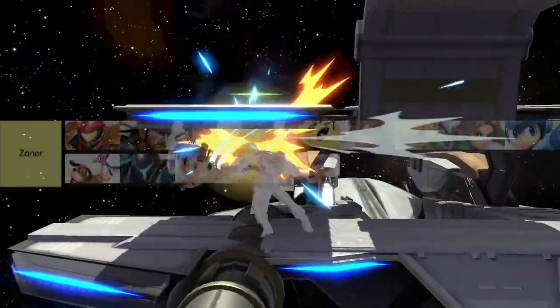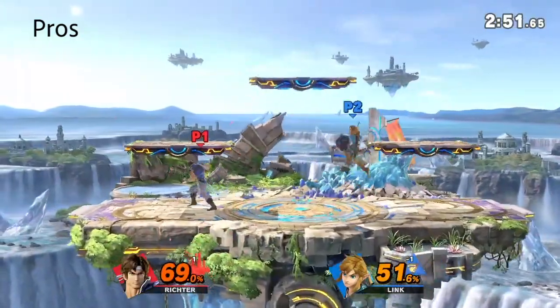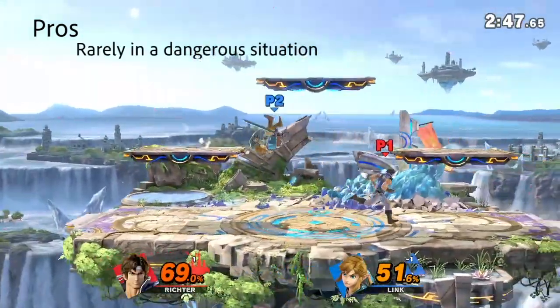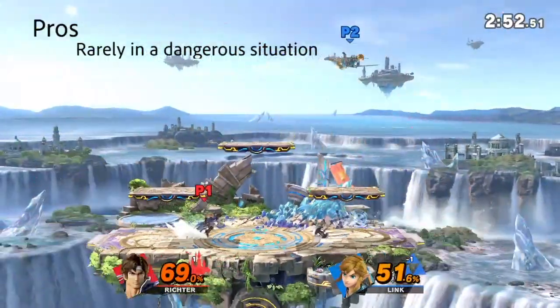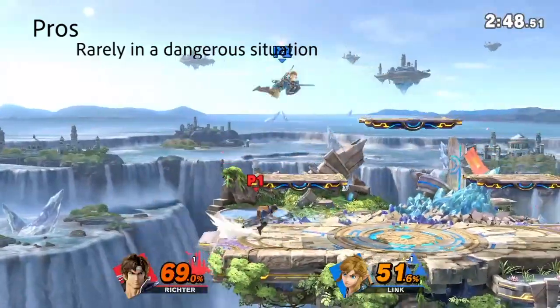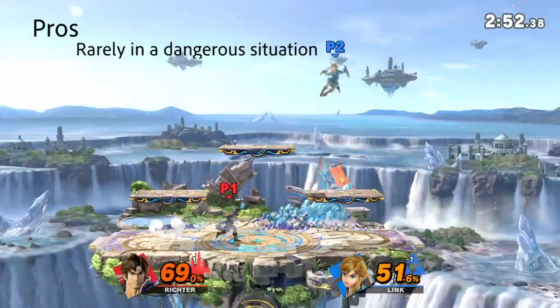Let's get into some pros and cons. A pro of playing this class is that you don't have to spend a lot of time in a dangerous situation. Since you're walling out your opponent, you're forcing them to try and break your wall and get in against you. This lets you be in a more comfortable situation farther away while your opponent has to deal with your projectiles and work to find a way in.